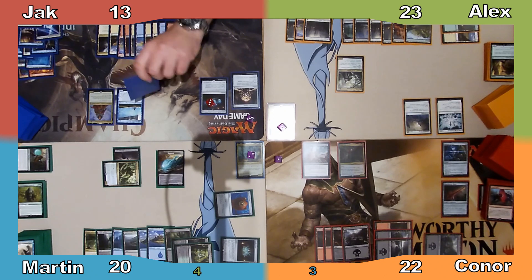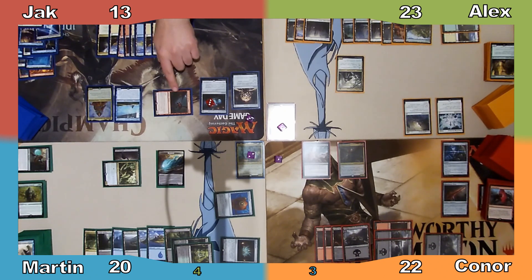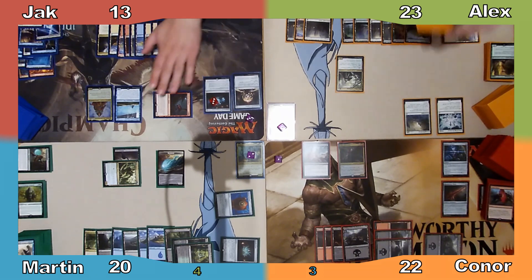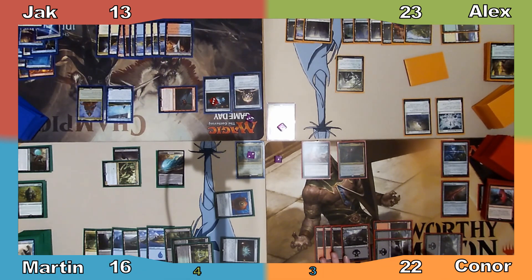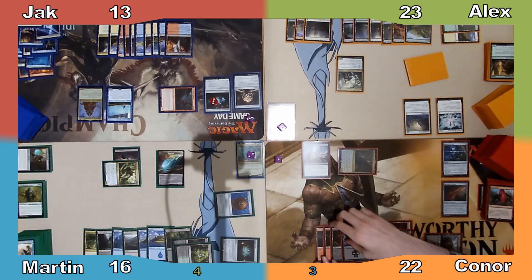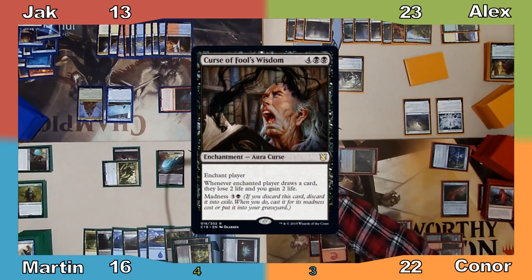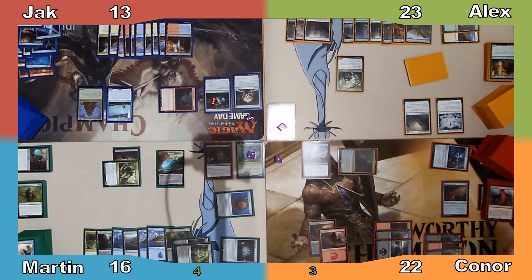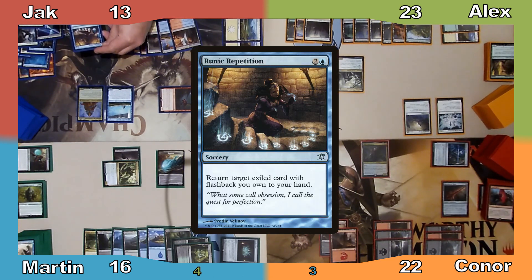Jack moves straight to combat, attacking Martin with his dragon — it's almost like there's a grudge or something. Martin takes 4 damage and Jack gains the ability to cast cards from his graveyard for the rest of the turn. Jack moves to his post-combat main phase, and Connor responds by rummaging with Anje, discarding Curse of Fool's Wisdom and casting it for its madness cost, cursing Martin. Anje untaps, and Jack casts Runic Repetition from his graveyard, copying the spell with Sivne.